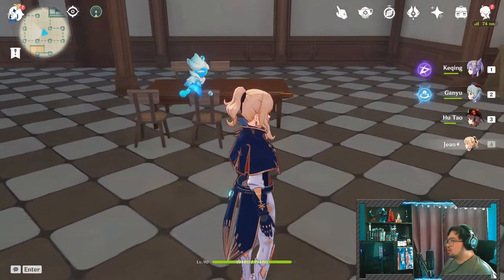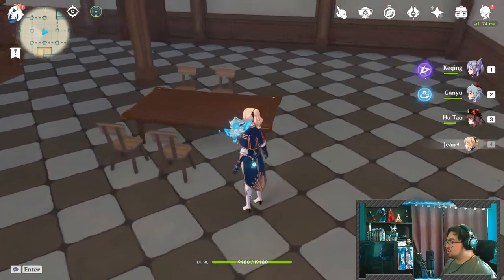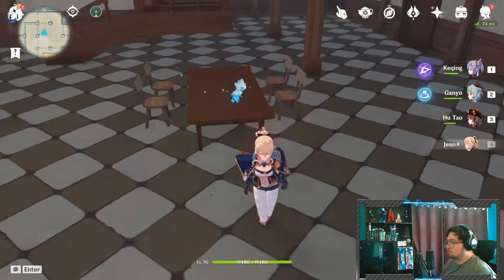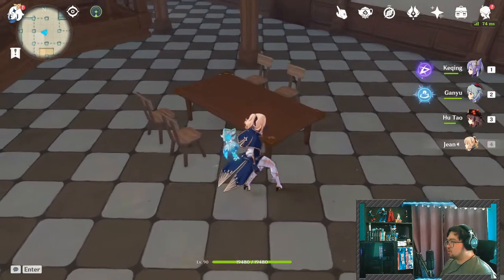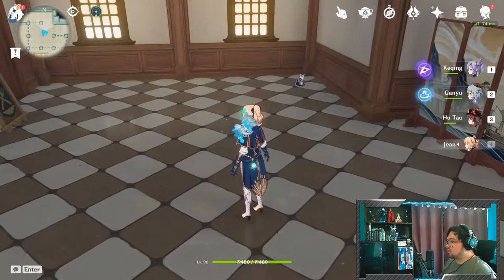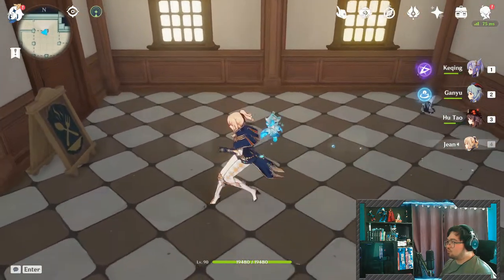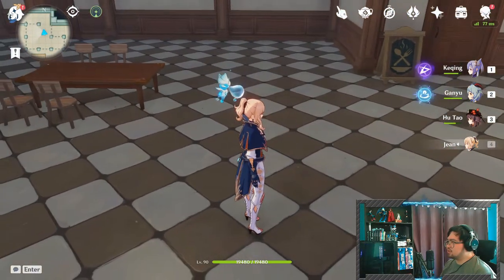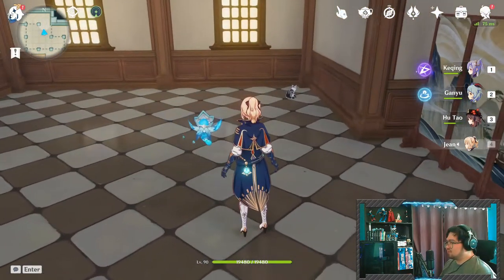Next up, the common area. This area is very sparse at the moment — all I have is a big table here with a couple of chairs. I'm still debating whether I want two really long tables — like three of these stuck together — or if I just want multiple smaller tables littered around the place. I'm also currently thinking of slapping a bar over here, since the area is already a dining area, it would kind of make sense.